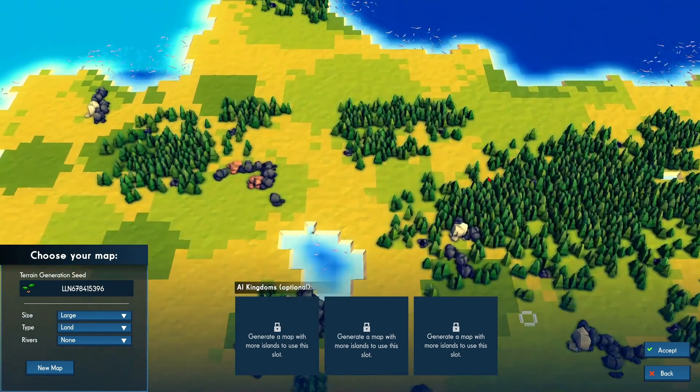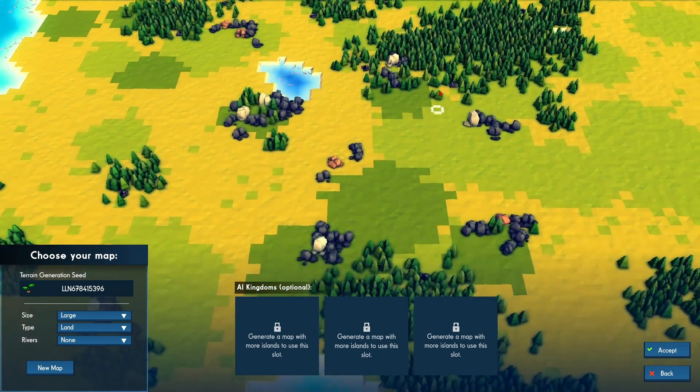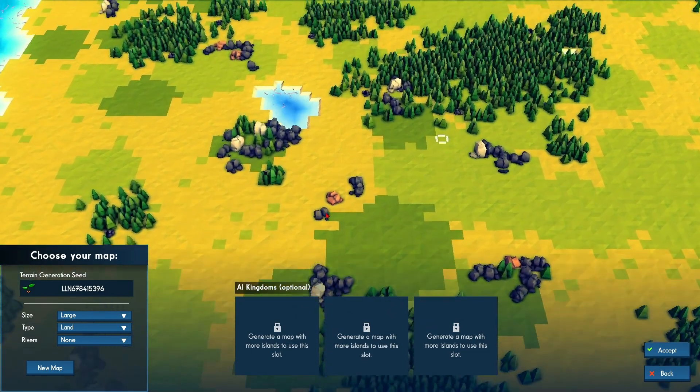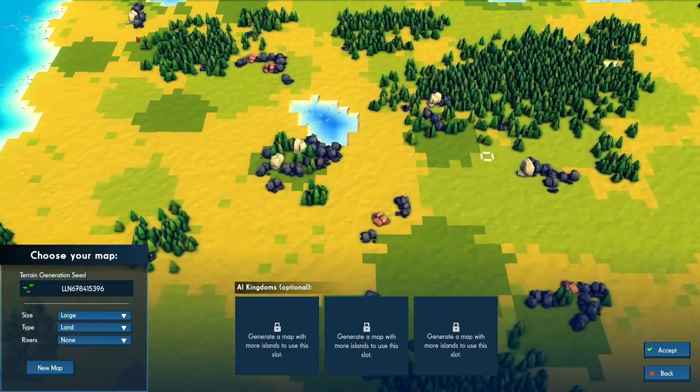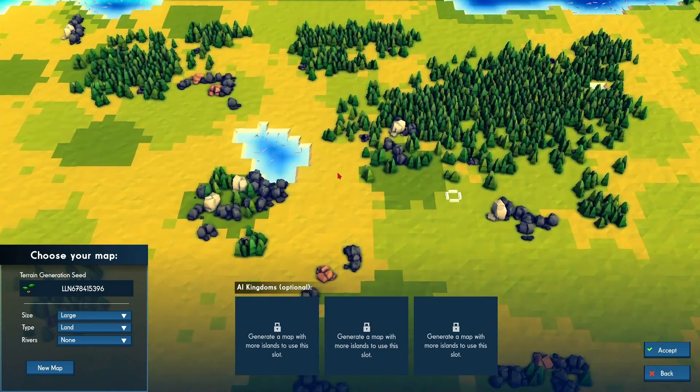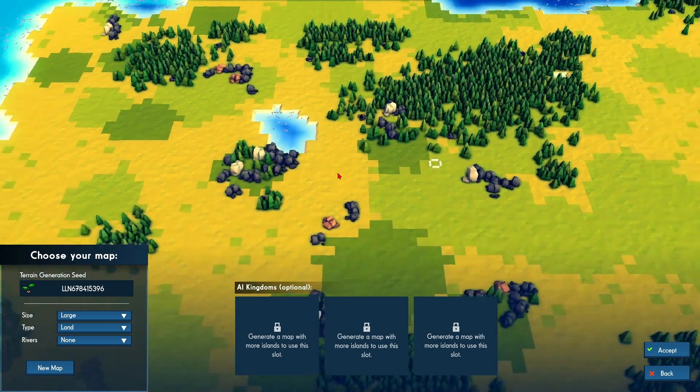Picking the right map that has a lot of stone — like we have right here, five stone in a circle, which is about 20,000 stone, and three stone deposits far away, about 12,000 stone. I think this is a good map to work with. How I play is to imagine what the kingdom is going to look like, think of how it's going to work, and find little shortcuts — considering the advantages and disadvantages of your play style.